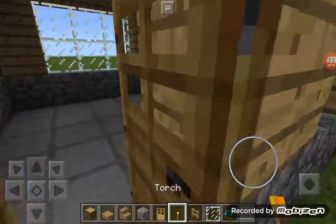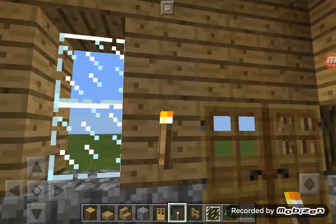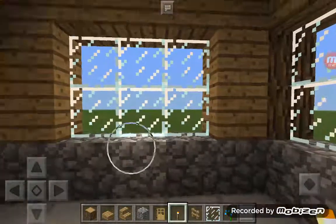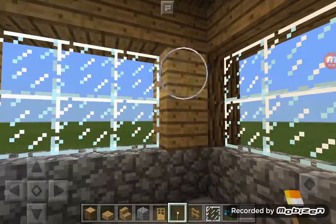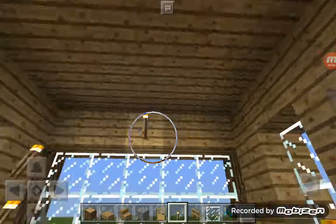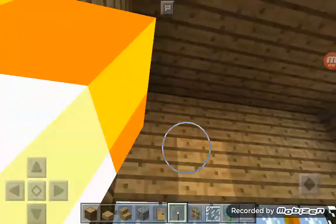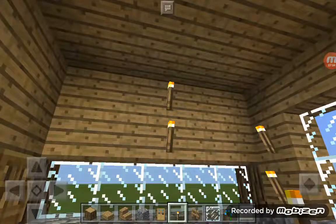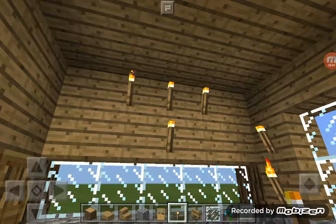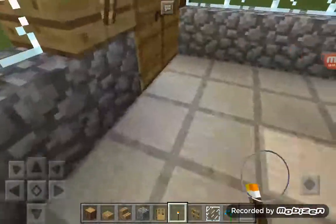Next thing you're going to want to add is torches. I just like to place a couple of torches next to the door and torches along here because they look nice. Three torches across there, two torches down there, and two under each side. There we are — our house is nicely lit.